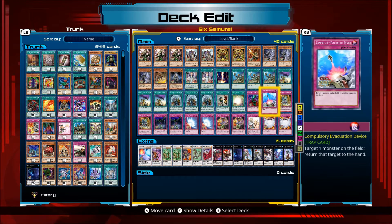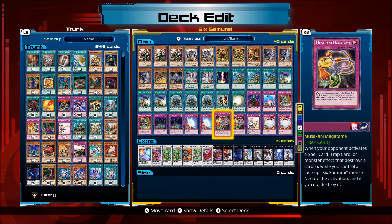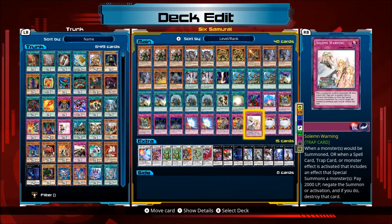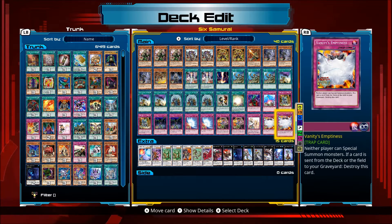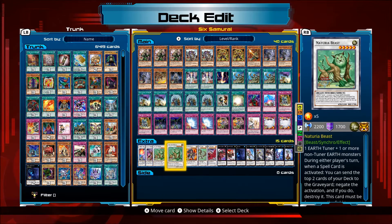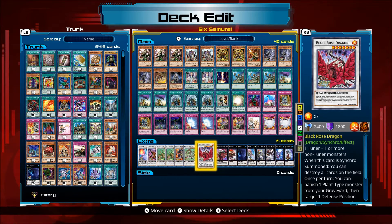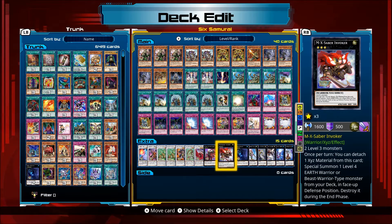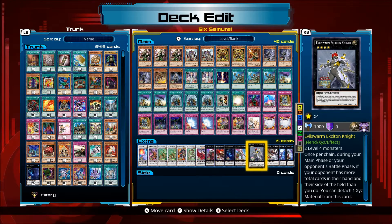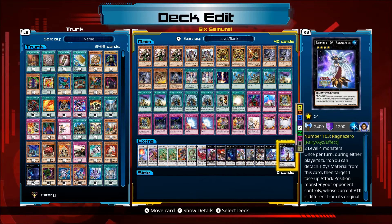Thirteen traps: Bottomless Trap Hole, Compulsory, two Double-Edged Sword Technique, two Fiendish Chain, two Mirror Force, two Musakani Magatama, Solemn Warning, two Rivalry of Warlords. Extra deck includes Legendary Six Samurai Shien, two Naturia Beast, Goyo Guardian, Naturia Barkion, Black Rose Dragon, Ghost Trick Alicard, Emmersblade Sabre Invoker, Bistweller, Castel, Exciton Knight, Rogue Champion, Scalabour 101 and 103.